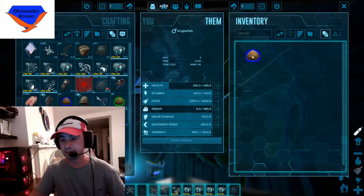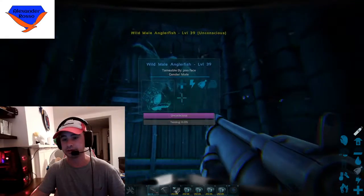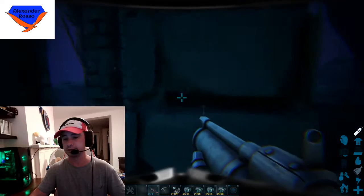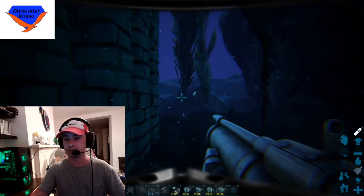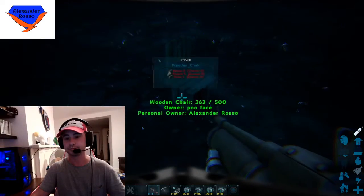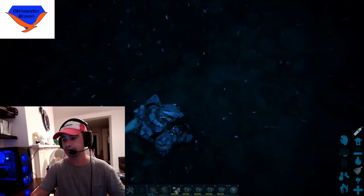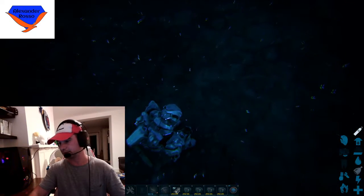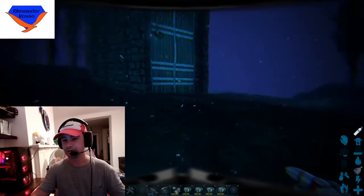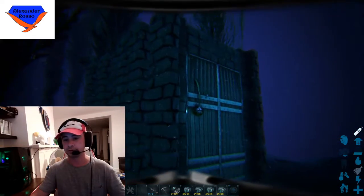Right, now he's knocked out. We put the kibble in like that, and he will start to tame. Now, as I was saying about the stamina — if you're worried about your stamina depleting way underwater, which means that you won't be able to swim back up, bring one of these down with you. A chair underwater — if you sit in it, you will regain your stamina, as you can see on my bottom right screen. You don't need a foundation for them either, so they're nice and easy.